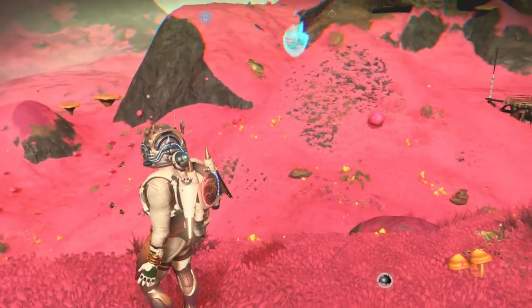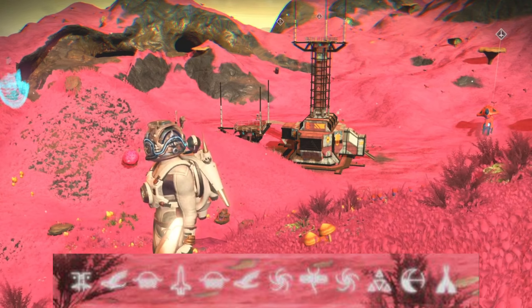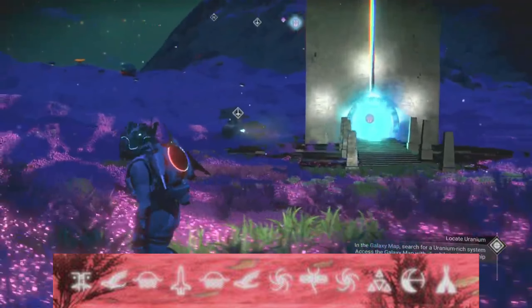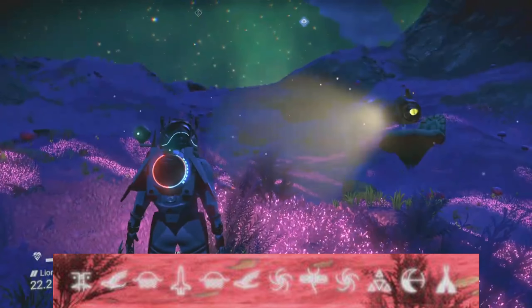The portal coordinates to visit this awesome pink paradise planet are: Face, Bird, Sunset, Rocket, Sunset, Bird, Galaxy, Dragonfly, Galaxy, Atlas, Eclipse, Tent.